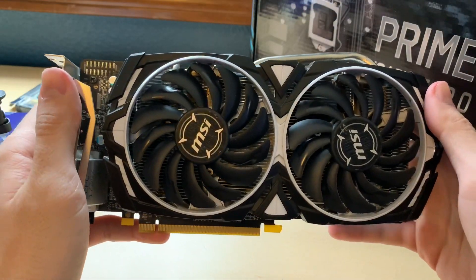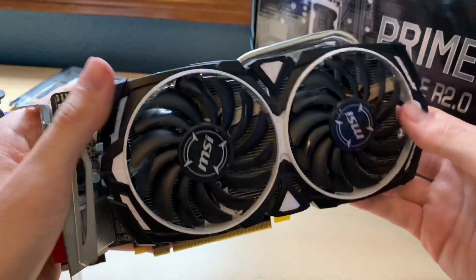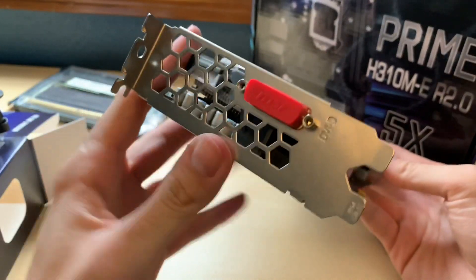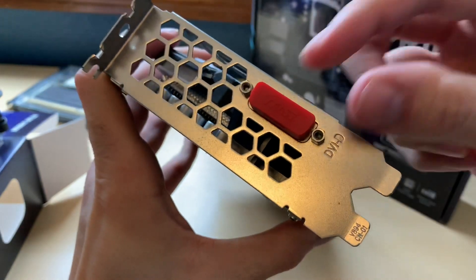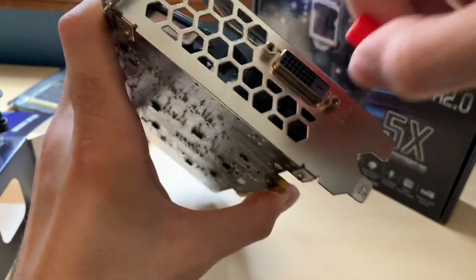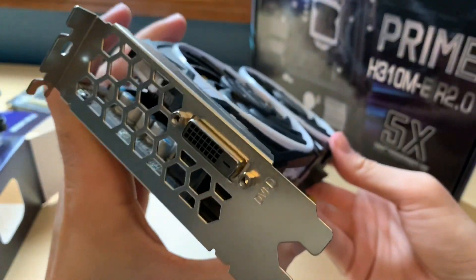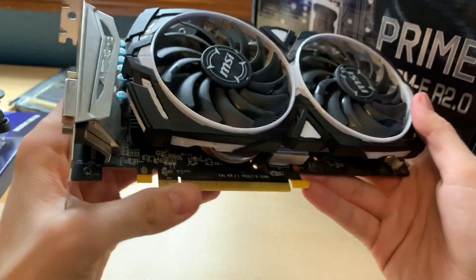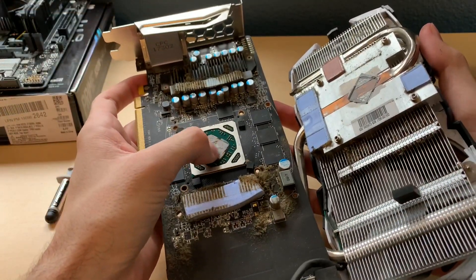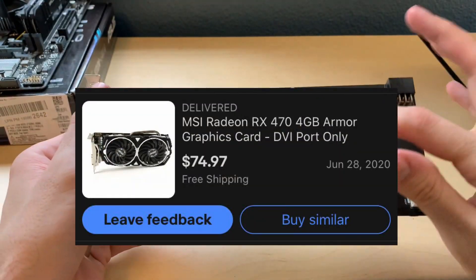Running the games today is an RX 470. RX 470s and 570s are still great sub-$100 cards that are very capable of playing games at around 1080p with medium settings. These can be had cheaply on the used market thanks to the GPU mining bubble that popped a couple years ago. The version here is a 4 gigabyte DVI-output-only mining version picked up for only $75 used on eBay.